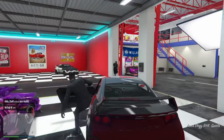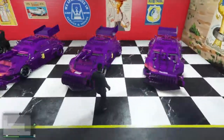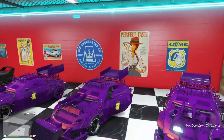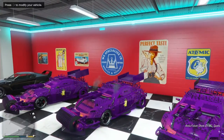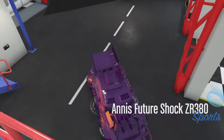Once you do that, get into the car you want to duplicate — the ZR380, whatever it is. Make sure it's the OG car you get into, just in case you have any dupes. Go ahead and get in the OG car, then press right on the D-pad to modify the vehicle.